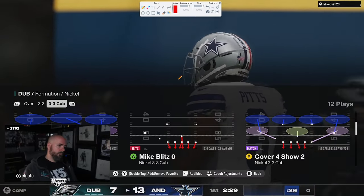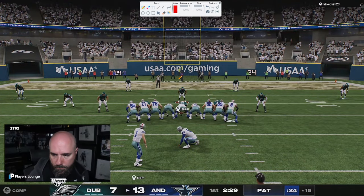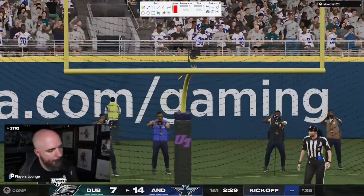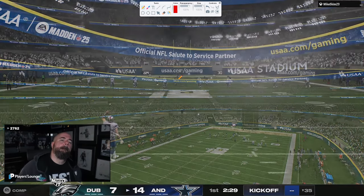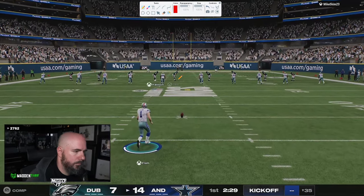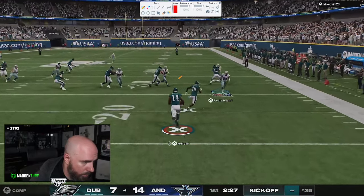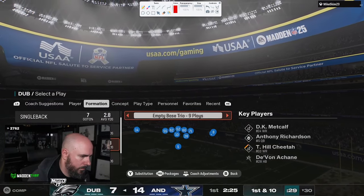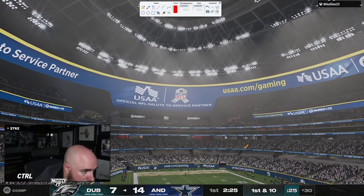If you get a field goal there, you're not in as good of a position. Now you go up a full possession and you can take a field goal going into halftime because you know you're going to get ball out of half. It's a huge momentum swing — only a couple minutes into the game but a huge fumble. This kind of changes the layout of the game because Skimbo not only gets ball at halftime, but he's also playing with a lead. It changes how Dubby has to play offensively — there's a lot more pressure on Dubby because Skimbo gets ball at half and is playing with a lead.